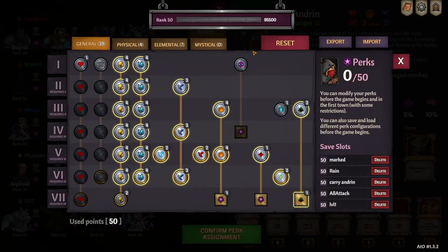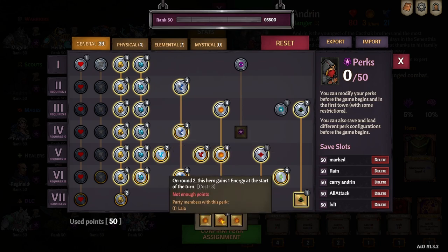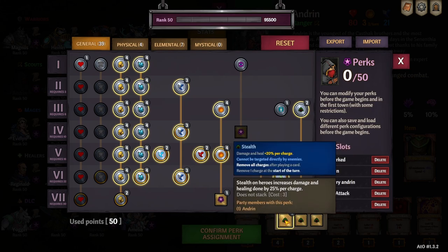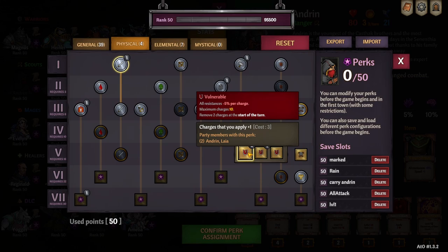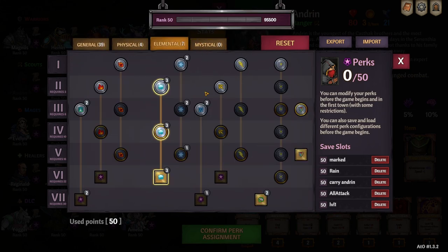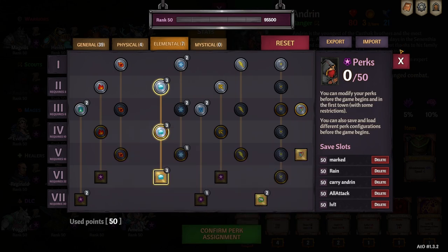First up in our lineup we have Andrin. Andrin is our speed carry; he's also going to help fix our decks for the rest of the characters. The perks we gave him are a lot of money and shards — not full money though because we needed a few more perks. Full speed on his normal passive, full fast charges, full slow, not full energy. We got evasion just in case we need Ballad of Evasion, and stealth on heroes increases damage and healing done by 25%, mainly so we could power up one of Navalya's hits later on.